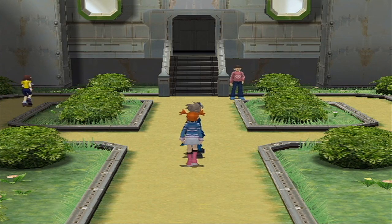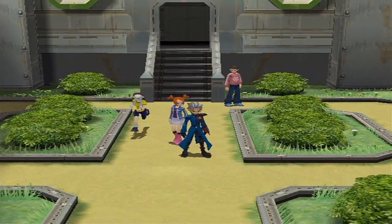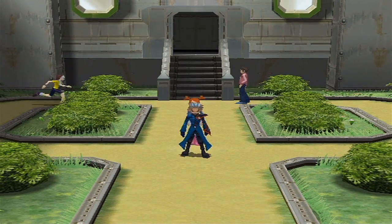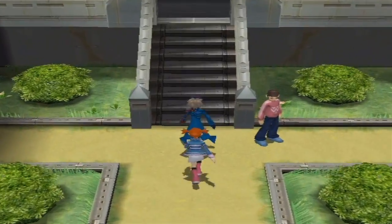What is up guys, this is Scope here, welcoming you back to another episode of Let's Play Pokemon Coliseum. In the last episode, we beat the game. We defeated Cipher head E-Vice, and now Cipher is successfully stopped. But there are still more Shadow Pokemon to hunt out, and also there is Mount Battle to take on, which is where we are now.